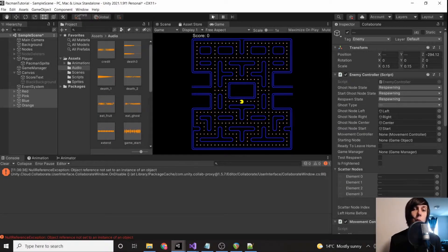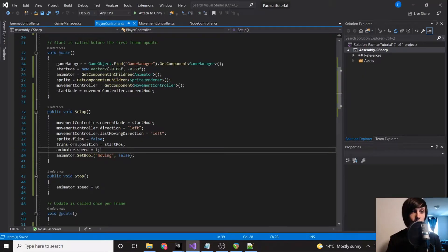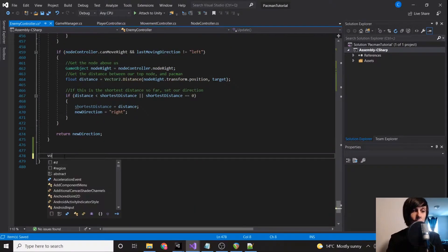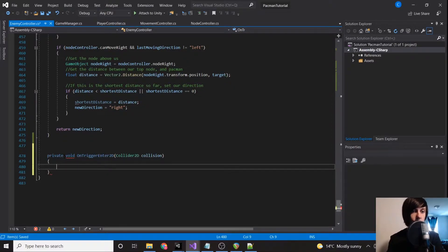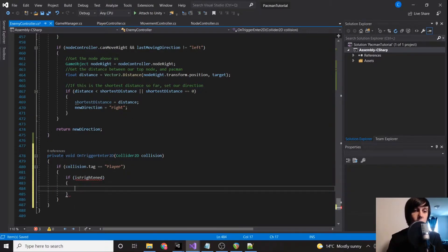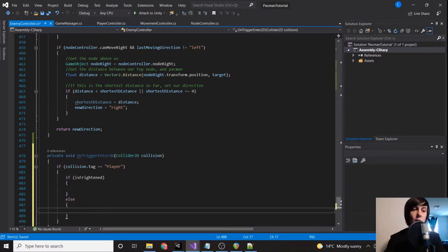The next thing we need to do is handle getting eaten. We don't have the eaten process done at all yet, so we're going to work on that now. We're going to go into our enemy controller and create an OnTriggerEnter2D. We'll say if collision dot tag equals player, we're going to have an if isFrightened else block.